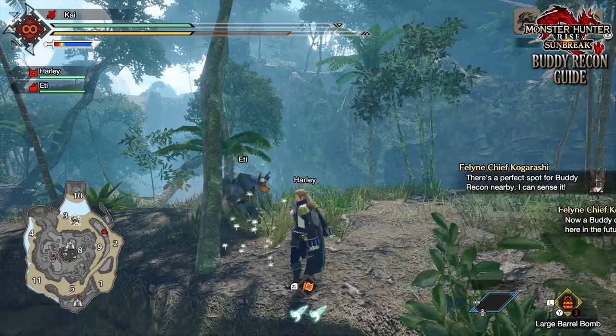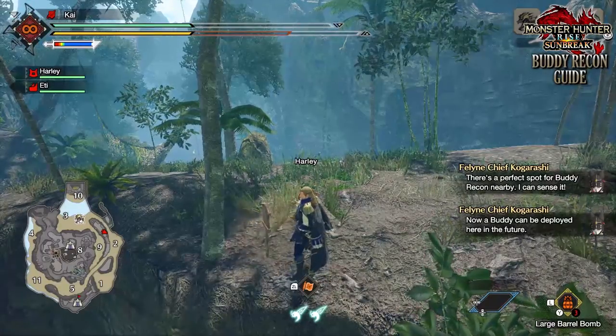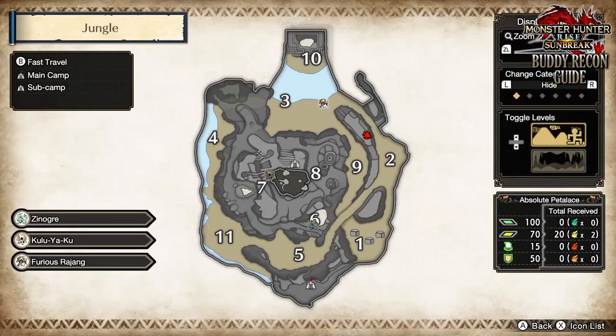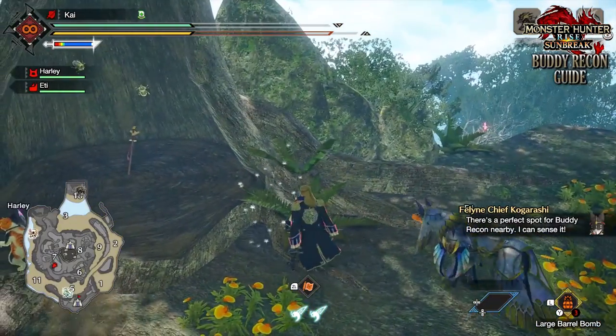Next up on the new maps, first is the Jungle. The first Buddy Recon point can be found just north of Zone 2, on that little hilly cliffside that overlooks Zones 2, 9, and 3 — great for when monsters start in Zone 3 or towards Zone 10. And the other Recon point is found atop Zone 7, on the cliffside, which is useful for when monsters start in Zone 4.